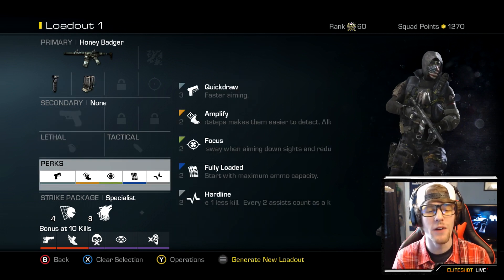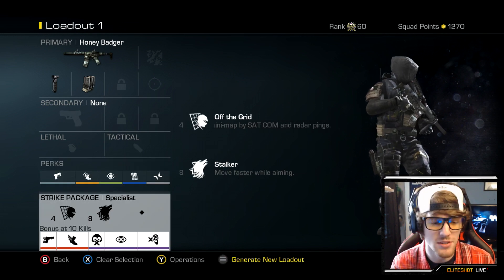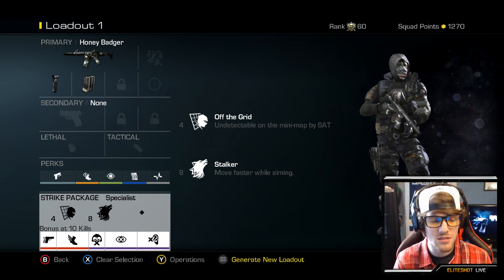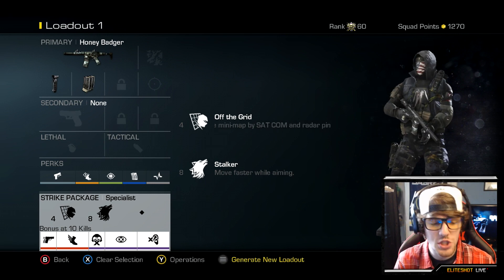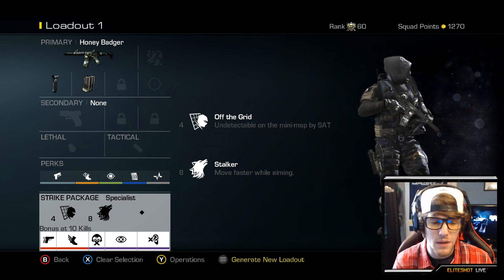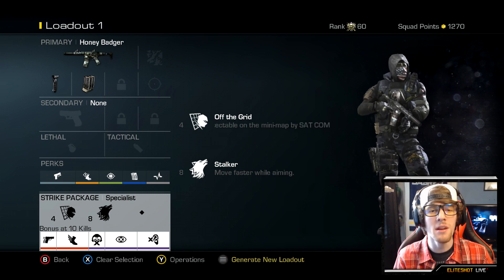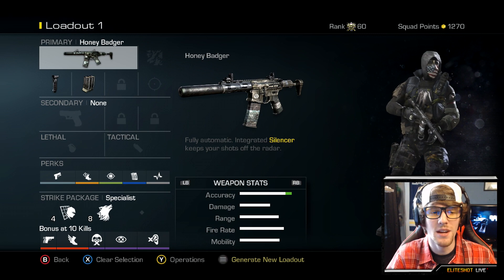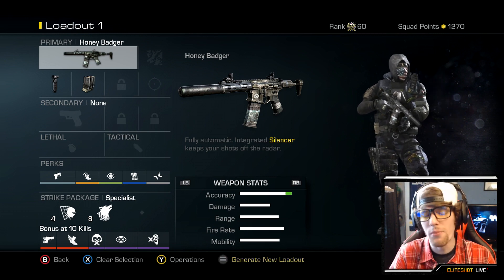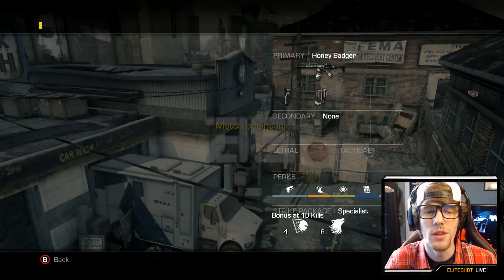For the perks, it's Quick Draw, Amplify, Focus, Fully Loaded, and Hardline. For my Strike Package, I'll be using Specialist with Off the Grid and Stalker — no third perks, so I get my bonus perks faster. I threw on Ready Up, Agility, Takedown, Blind Eye, and Dead Silence. So this is a pretty good, stealthy, speedy-ish type class that should do a lot of work. The Honey Badger is a great weapon and I really dig the Integrated Silencer because it allows you to throw on two other attachments. This weapon tends to perform best at medium and close range because of its high fire rate. Let's go to the game.